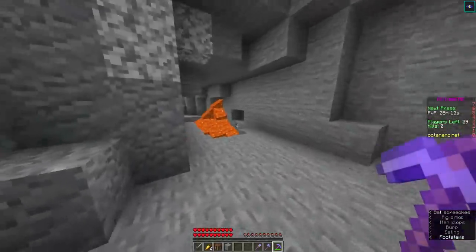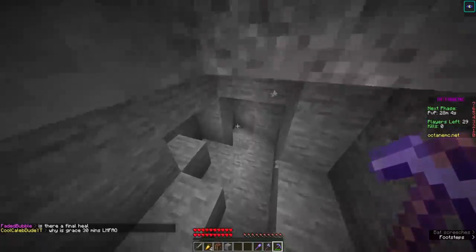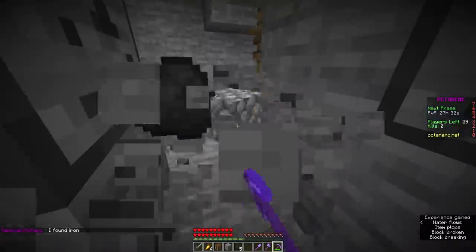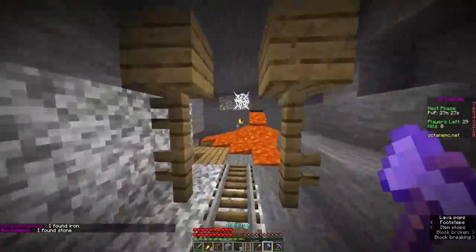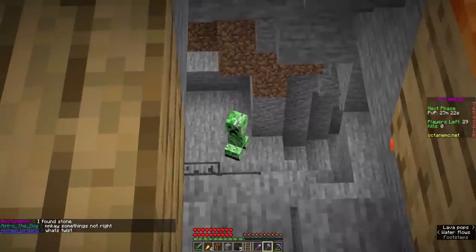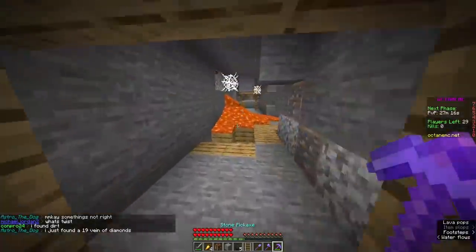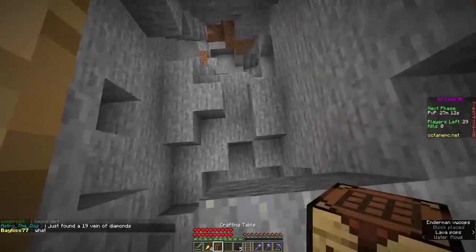We are going to need a lot of diamonds for this - the craft is pretty intense. But the deeper we go into the world, the more diamonds we're going to find. We found a mineshaft - I'm always finding mineshafts in these UHCs. I'm not sure why my luck is this good. But to find diamonds, we need to go deeper.